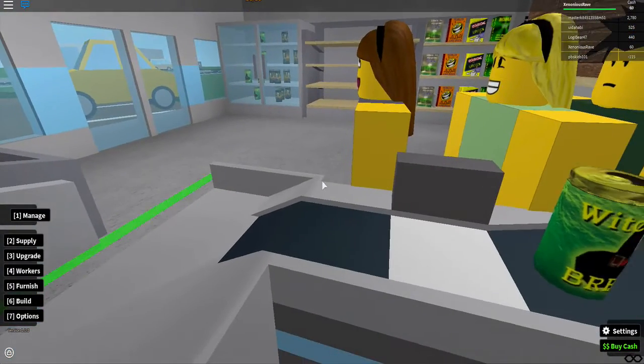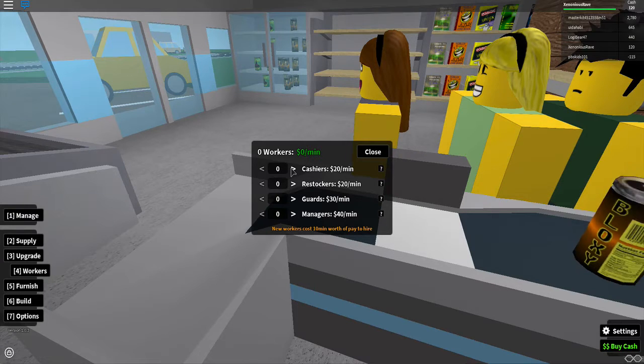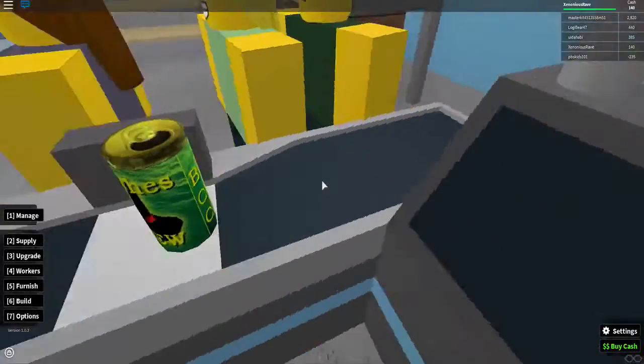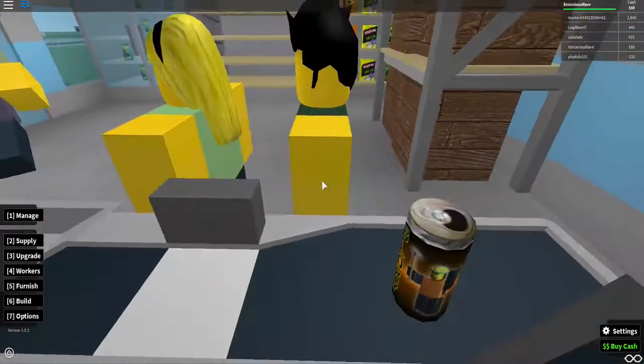We would want to buy a little cashier to sit here instead of us, so we don't have to sit here all day. We click on this and click that, but right now it won't allow us because when you first buy them you have to pay 10 minutes worth of their payment — so I'd need to save up 200 dollars, and then each minute they take 20 dollars out of my account. Hopefully this episode can be like 30 minutes because this game is fun.